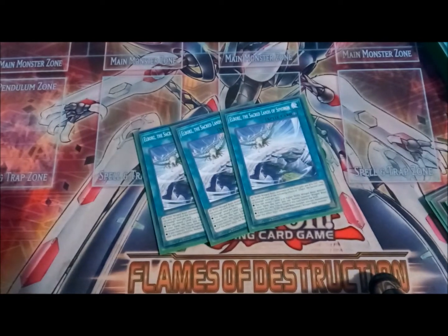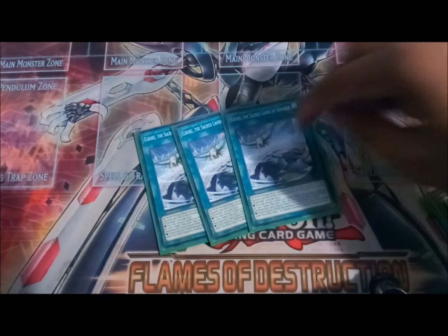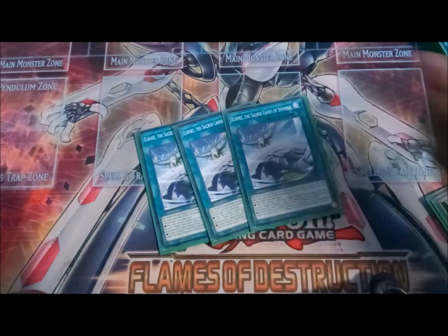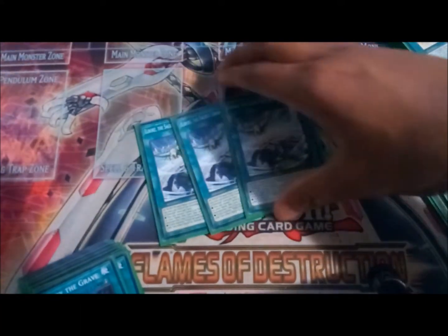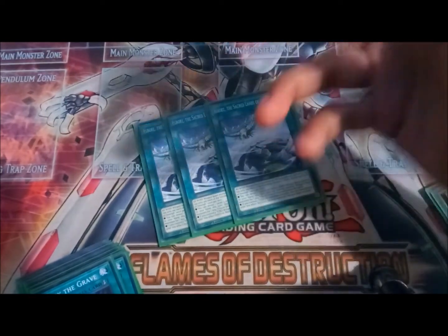The field spell is by far the most complicated card but also the most important to have — however, it's not so important that you need to run Terraforming, because seeing multiples is super dead. It gives all winged beasts 300 attack and defense. You can reveal a level five or higher wind winged beast to reduce the number of tributes required for a tribute summon by one. And you can activate an effect to normal summon again. The standard combo is reveal Lord of the Storm — a level five or higher wind — normal summon it for one less tribute, then special summon Simorgh of Darkness. The 300 attack and defense also makes your monsters bigger than other boss monsters.